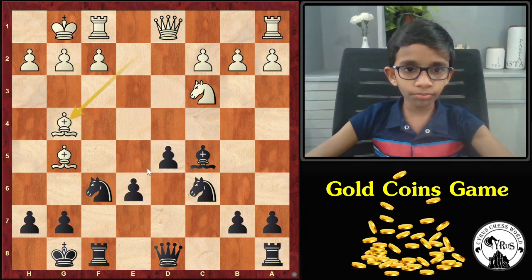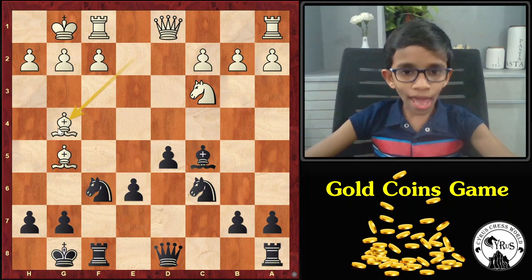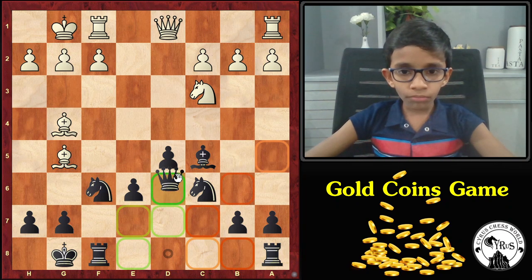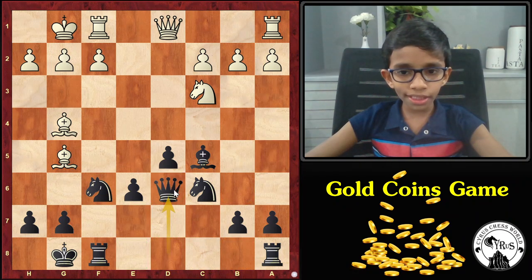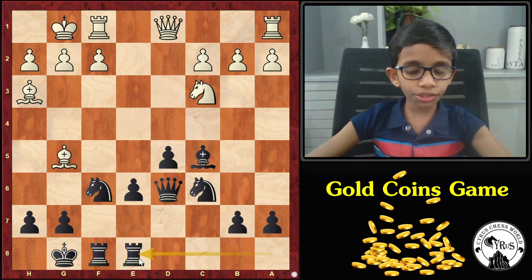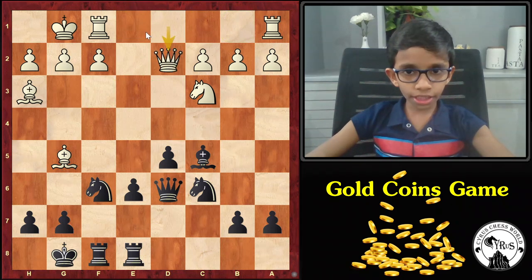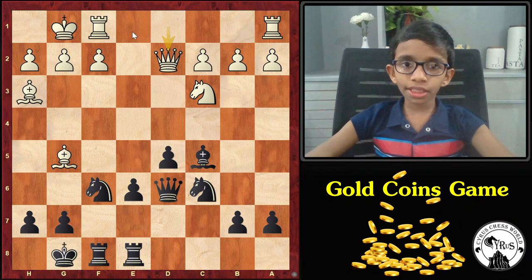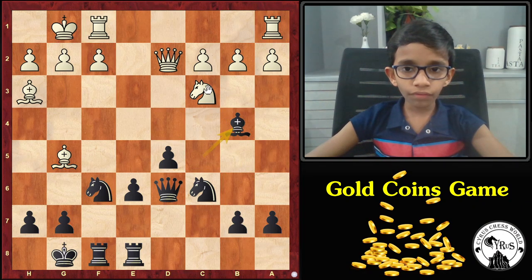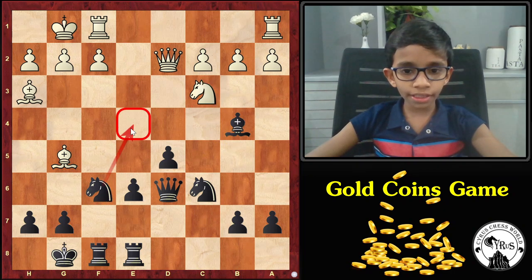After white went for bishop G4, attacking this E6 pawn, black cannot take with the knight because it is pinned to the queen. Therefore, Marshall goes for queen D6, removing the pin and also defending this pawn. White saves his bishop, moving it back to H3. Then black brings his other rook into the game, moving to E8. Then comes queen D2, connecting his rooks. Then comes Bb4, pinning the knight and threatening knight E4, which creates some very nasty attacks.